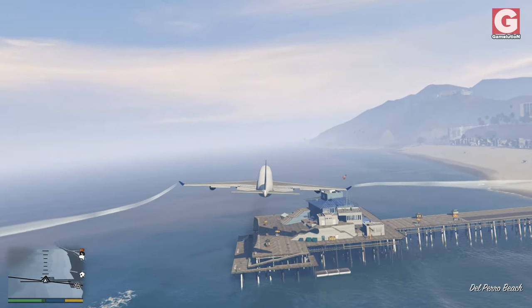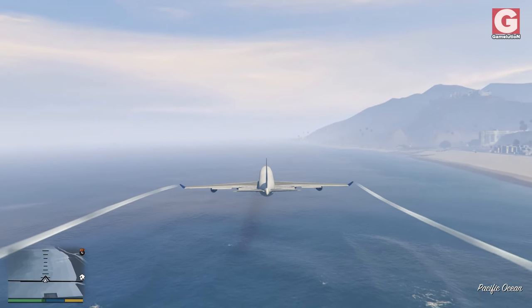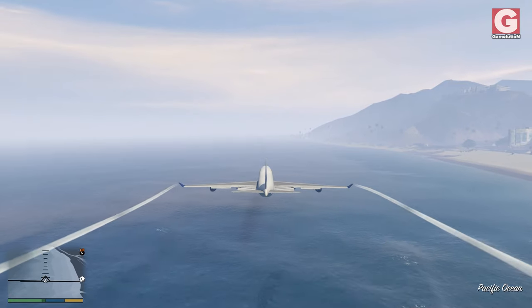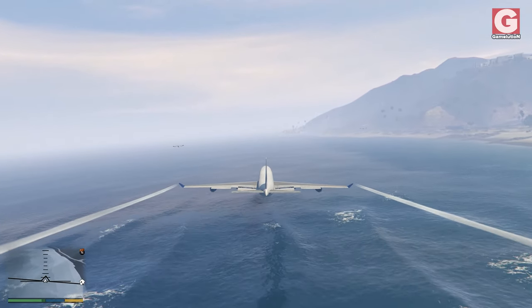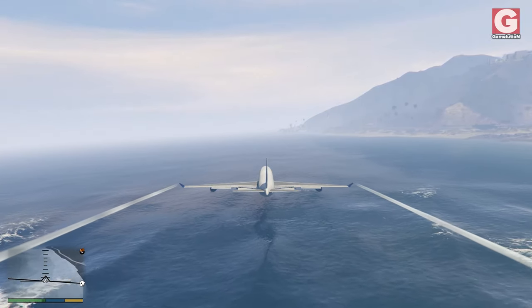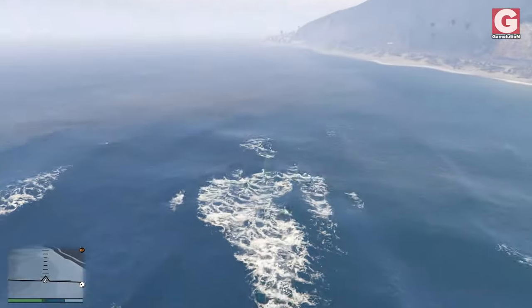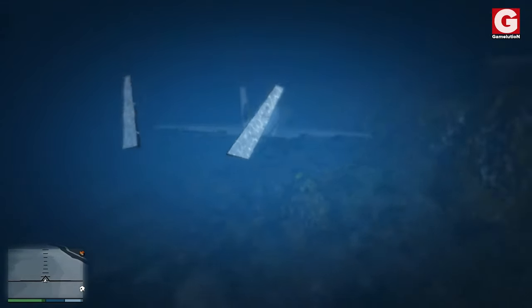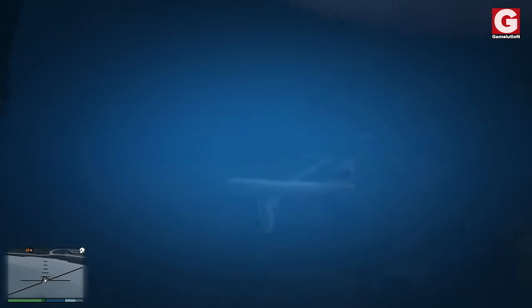The bad thing about this game is that when the engines are completely off, you have almost zero control over the plane. So I'm gonna try to land it as smoothly as possible with the engines still running. Okay, so at least we landed in one piece. The plane does not float at all — it goes down directly.